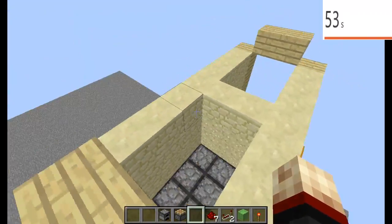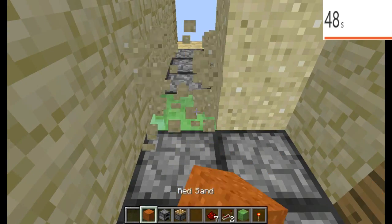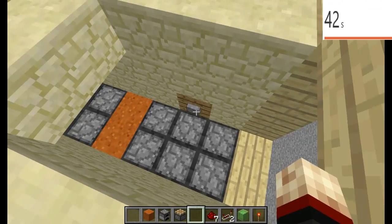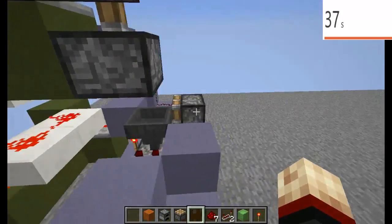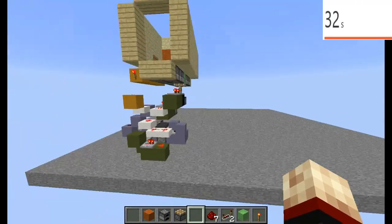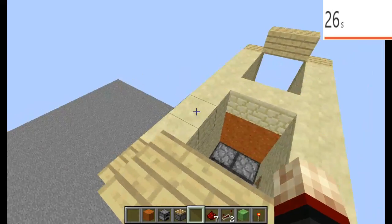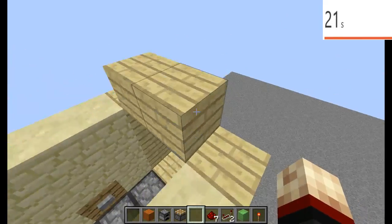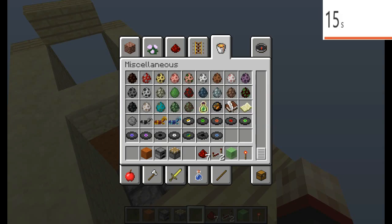I just built this because it uses sand, but if you have a red place I would recommend using red sand. It works just the same on this side. The most expensive part of this thing is the comparator, and if you want this to work correctly, I would recommend playing in Minecraft 16w32b or later, because that is the snapshot I built it in — and yes, it is 1.11.